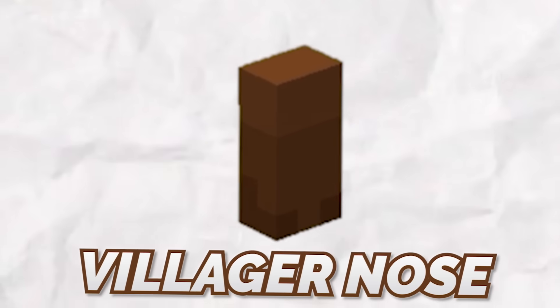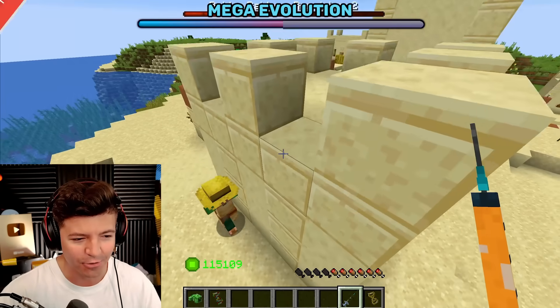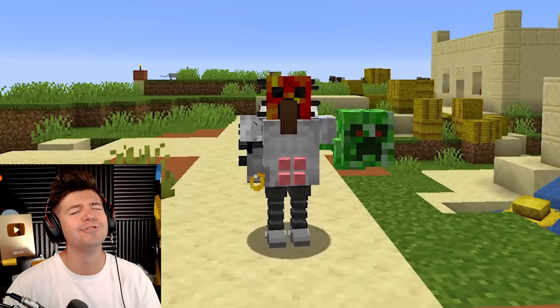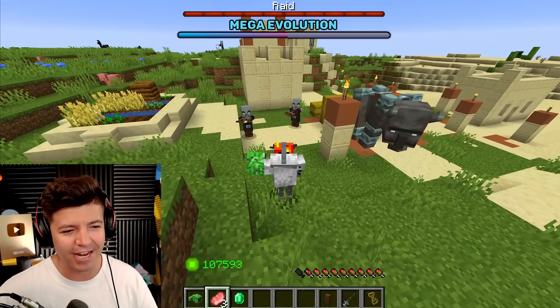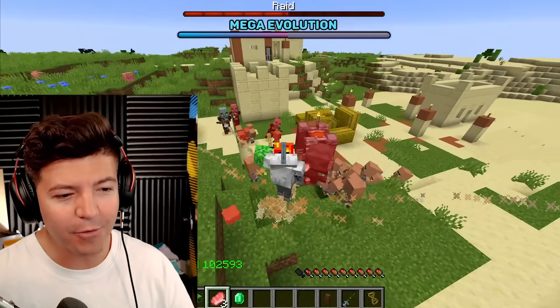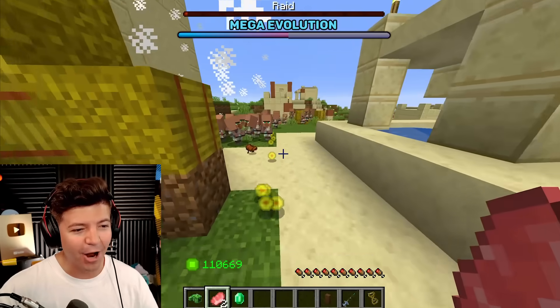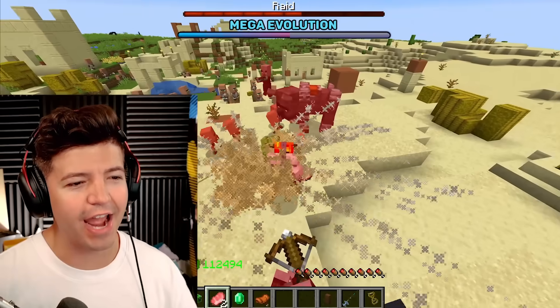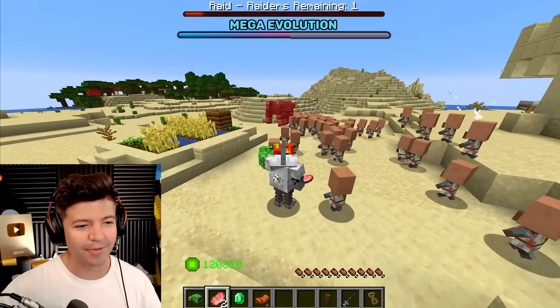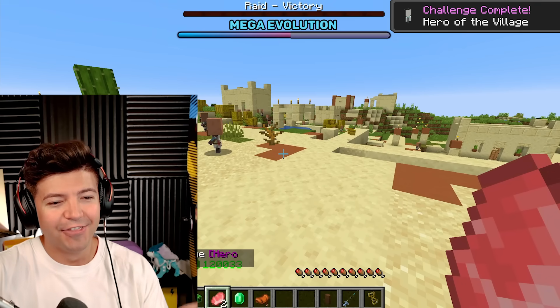We're going to evolve our nose into a villager nose — I just need a little bit of DNA from that schnozzer of yours. Thank you. I can't believe I'm literally going to become Squidward. After being hit five times, you release an army of villagers? Why are they children? They're so strong — these villagers are literally killing a ravager. I might even spawn more by taking damage myself. Face the wrath of my baby villager army, you terrible ravager. They're actually bullying this poor ravager. The baby villager army is the hero of the village.